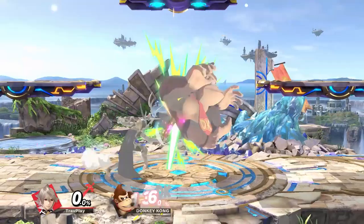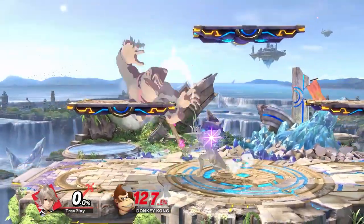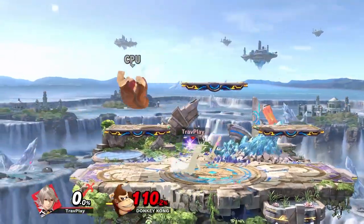If you do get caught in this trap, you can wiggle out, but it's not easy. Hold up with your L-stick to SDI out of the trap and then air dodge behind Corrin. While it's possible to escape, don't risk falling into this trap.